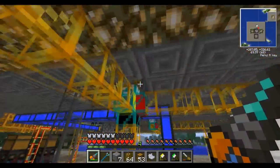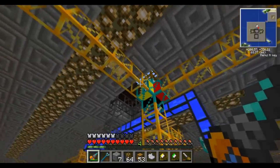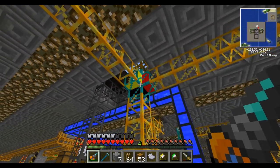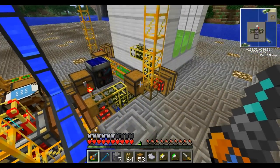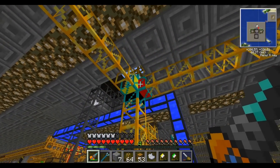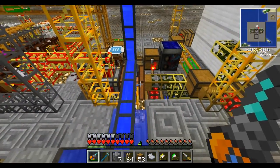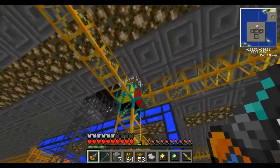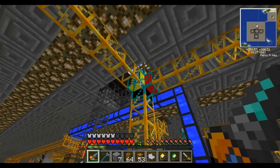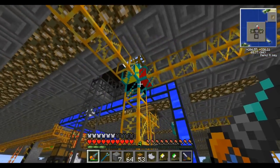Why do we even need this pipe? The tree farm sends out items, and we need to send back hummus. So this pipe takes hummus from those wooden chests we talked about earlier. This is basically our junction for all the different setups - it handles getting saplings to the fermenter, sending hummus back to the system, and taking in sand, tree branches, apples, and everything else into the system for processing.